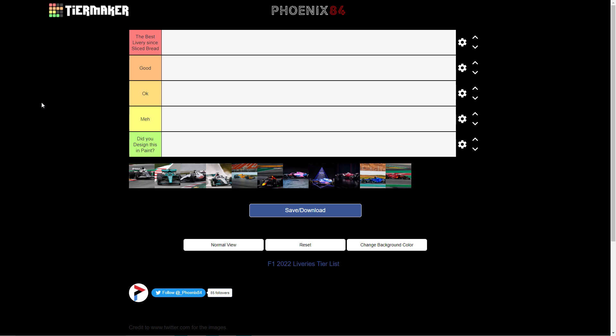I should explain the slightly different format to last year's tier list. I did this one for last year and it actually did very well in terms of views, so I thought I'd do another one. The best livery since sliced bread is a category, but I've changed the middle categories — it was previously great, good, okay, and then a 'did you design this in paint' category. I've changed it to just good, okay, and that's it. The categories are pretty much the same, just reworded from last year.